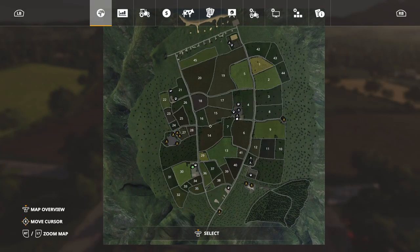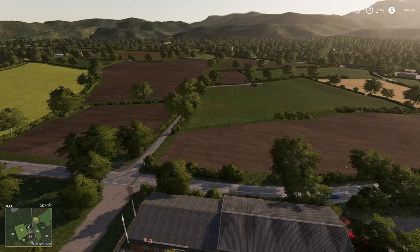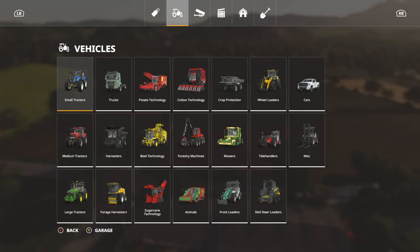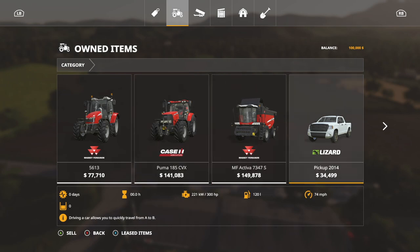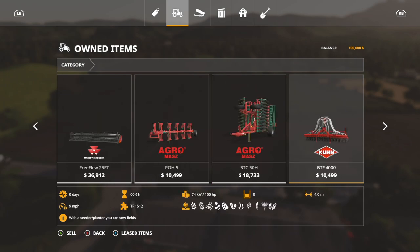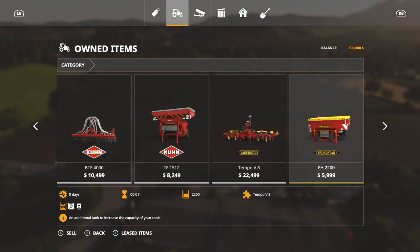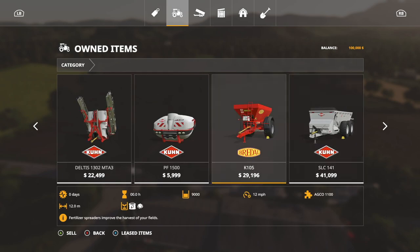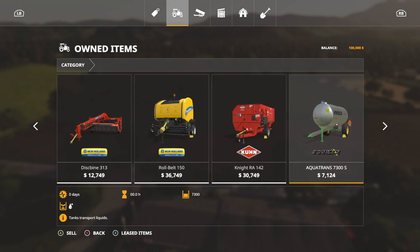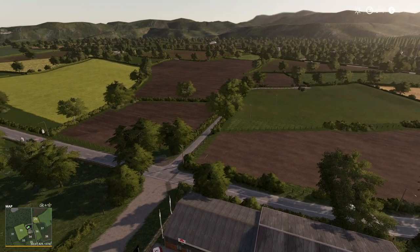Because I don't use Global Company, you don't get a lot when starting as a new farmer until you set that up. But you do get the Massey 56, Case Puma, Massey Activa, a pickup, trailer, header, plow, cultivator, seeder front, a planter with front, and fertilizer with front. You get all kinds of stuff — plenty to start with.